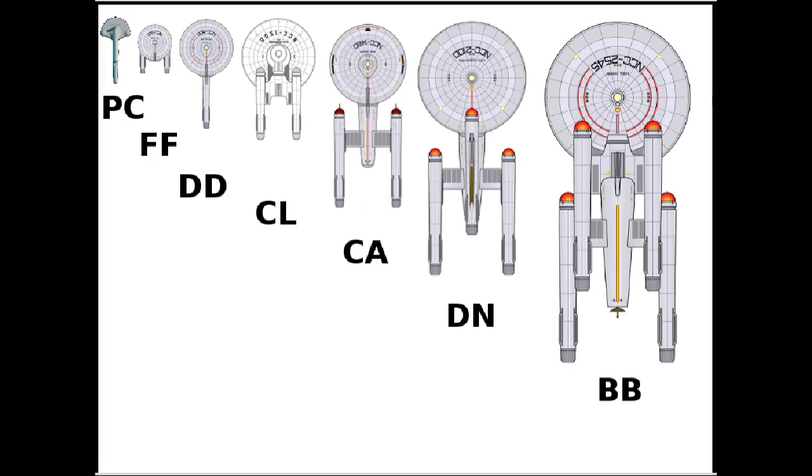You do not get a dreadnought by taking a heavy cruiser and simply adding a third warp nacelle. Dreadnoughts are larger, and that extra mass is why the third nacelle is needed — it's needed to make a larger warp bubble to accommodate that mass.